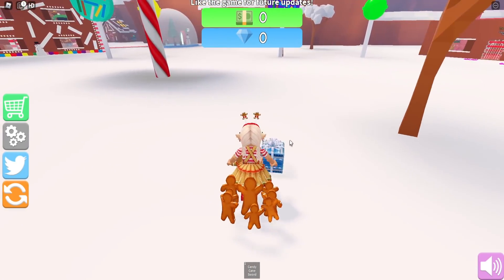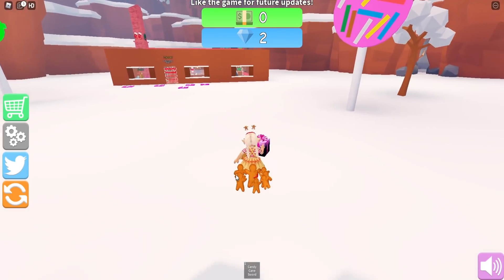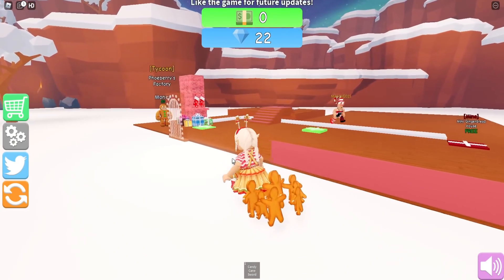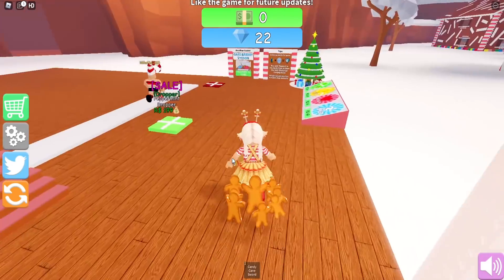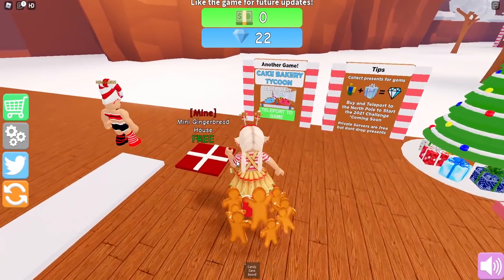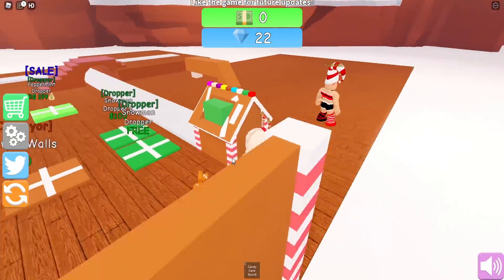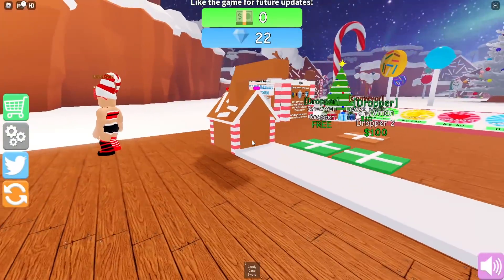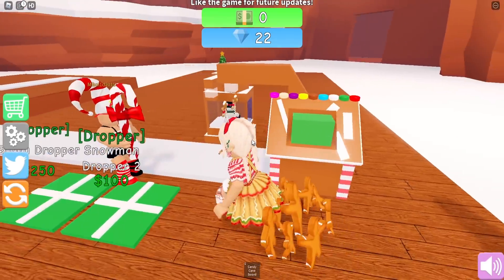Wait, can I pick up these presents? Let me have a look - do I walk on them or do I just collect these? I don't actually know what I'm doing but I guess you collect them. We have our Christmas tree already here, we have our transparent door. So what's the first thing we have to buy? A mini gingerbread house - we get that for free! Oh my gosh look how cute, it's tiny. And then this one is free as well, it's like a dropper.